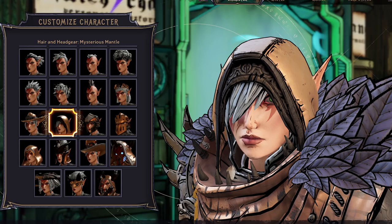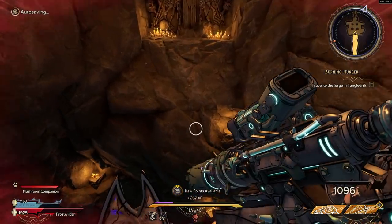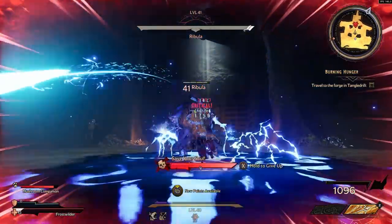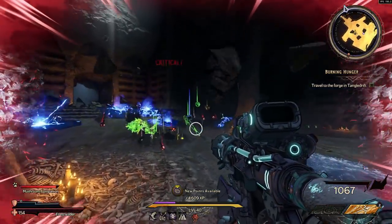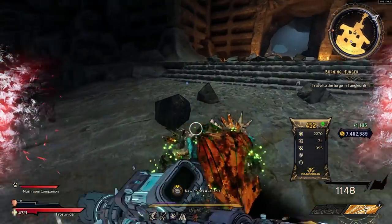Our next cosmetic drop is the Mysterious Mantle. This drops from Ribula, which you can find in the Snoring Valley. It's kind of a bit of a run, but just go to the spawn point of the tutorial area and then run all the way through until you get to Ribula. And no cosmetic from him either.